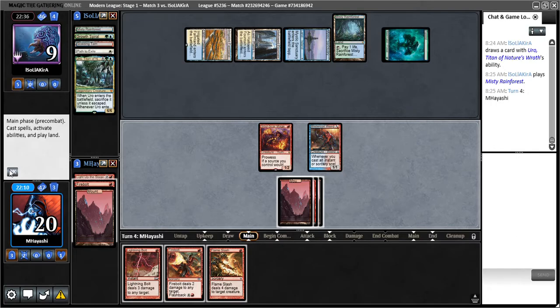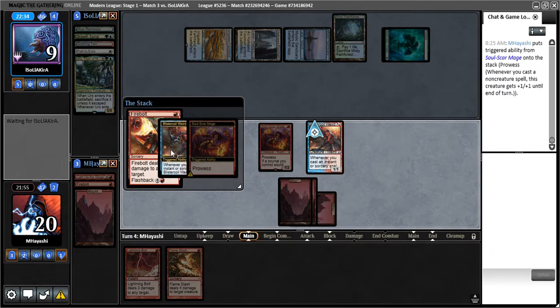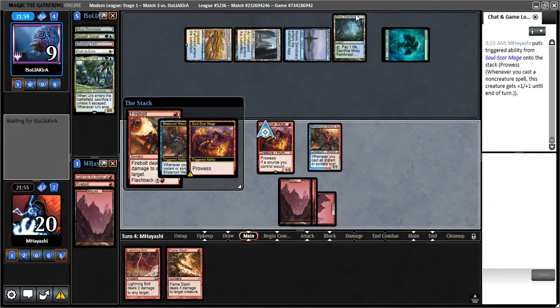Well, it's not exactly the burn spell I was hoping for, but the good news is I think this should still do it. Here's what I can do: I can Firebolt them — this goes to a 2-3 — Lightning Bolt them — this goes to a 3-4 — and then I can Flame Slash my own Soul Scar Mage. I don't think they've got red so I don't really see myself getting punished, and that way even if they Force of Negation, I should push through just enough damage. Of course, if they've got another Path to Exile then this just wasn't meant to be, but I think this puts us in the best position to win. I'm smelling a Force of Negation here — if they've got Force of Negation and Path to Exile, then again, they never didn't have it. Although actually they'll have to take 3 damage.